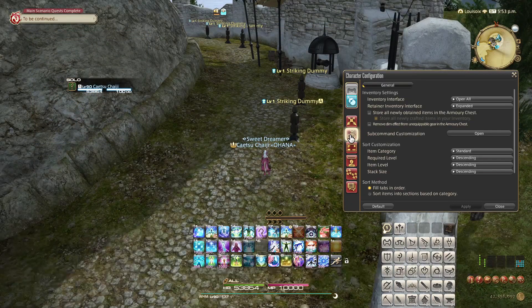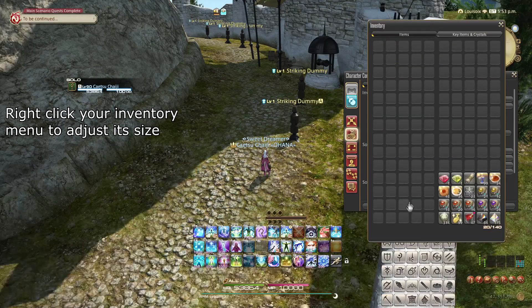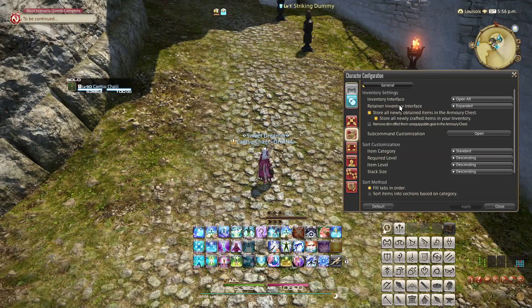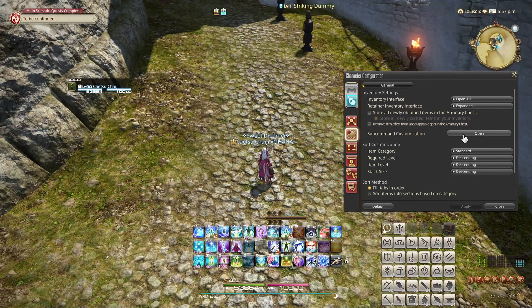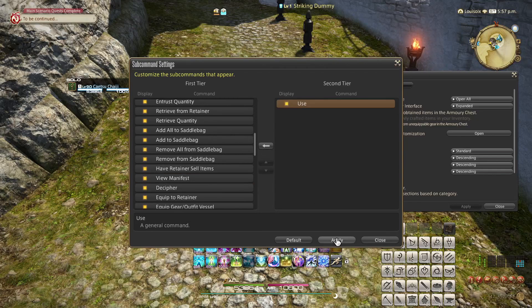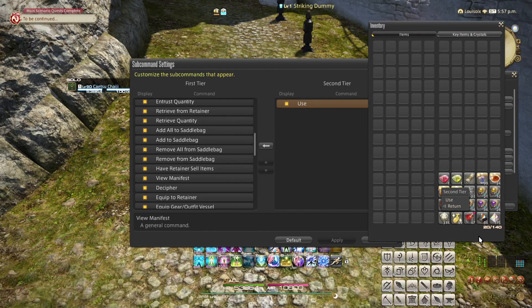Next, a much shorter section. Let's talk about item settings. The inventory interface allows you to choose between whether you can see one, two, or all four tabs of your inventory at a time. For retainers, you can only choose between one or two tabs, as they have a grand total of five tabs plus some extra. There's no good way to make that look nice with four tabs at a time. For managing new items entering your inventory, I do recommend turning off the 'store all newly obtained items in the armory chest' option. This means new equipment lands in your inventory, so you have an easier time keeping an overview over items you want or don't want to keep. And finally, the sub-command customization menu allows you to choose what choices will ever appear when you select an item. You could hypothetically completely remove the option to sell items if you like. You can also split up what things appear in the first list you see when selecting an item, or move them to a second tab. You can also completely rearrange the order that the choices appear in. There are indeed a lot of options.